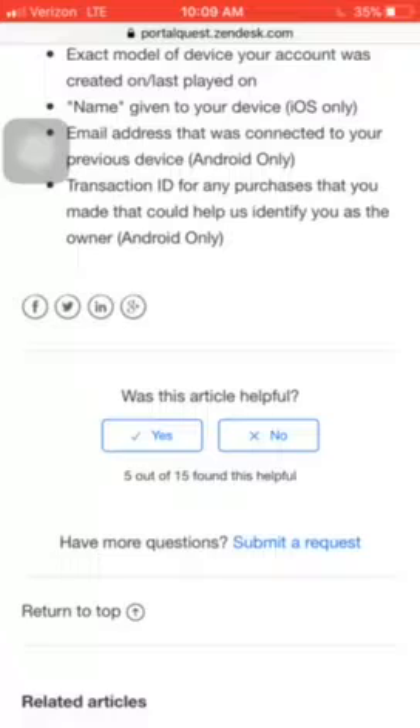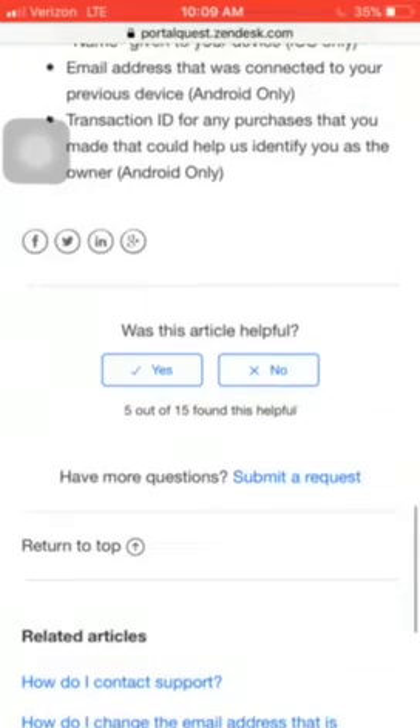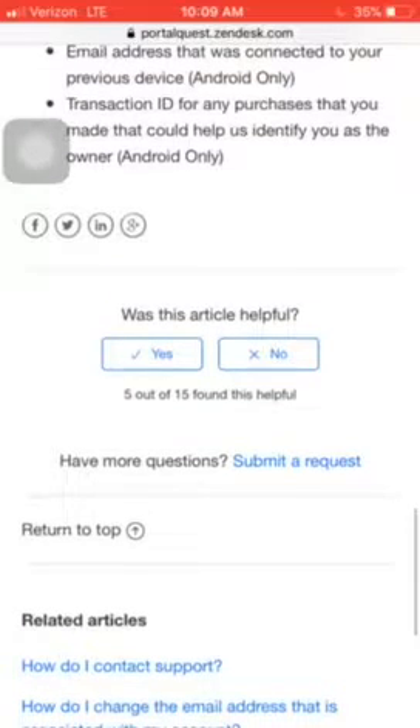If you don't know the name of your device, go to Settings. Go to your home screen on your phone, go to Settings, then General, then About, and it will pop up right at the top — the name of your device. Then, your email address that was connected to your previous device — that's for Android only.